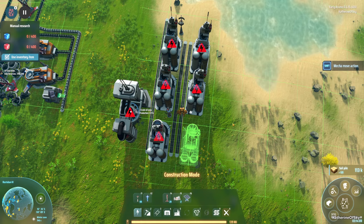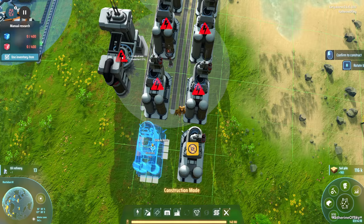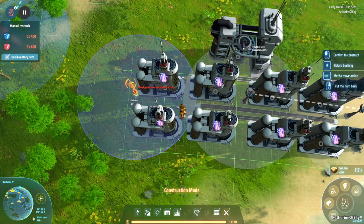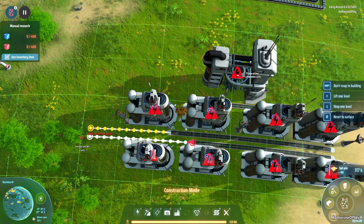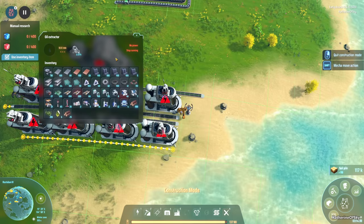All right — we'll have them a tiny bit aligned here. We may actually need more power poles but it's okay, we're just testing this. The grid system is a tiny bit wonky but it's okay. Now we're going to get our other oil line on this side.